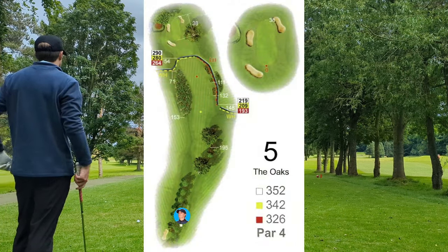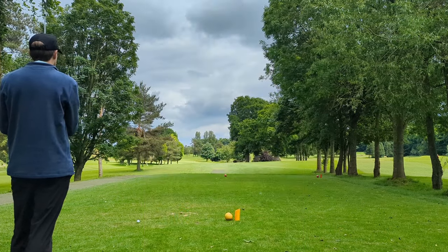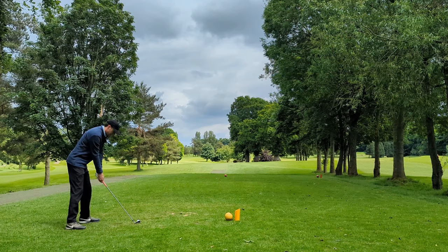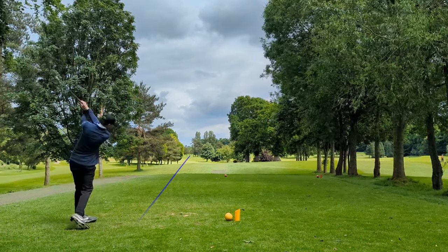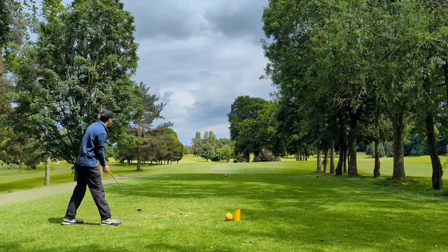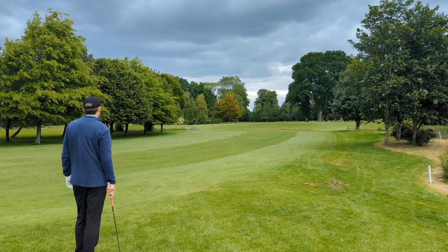We now have a short par four — shorter at 340 but it doesn't look any easier. I can see some white stakes up the right, obviously don't want to go there. I've got four iron and there's a lone tree — right through that gap with a little draw is exactly what I'm trying to achieve. I've hit a thin fade into a tree I didn't think was really in play. Fortunately I've got past it — not how I drew it up. It was so bad I've actually got away with it.